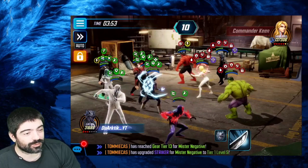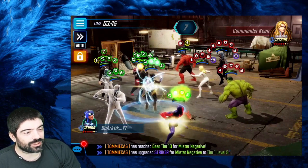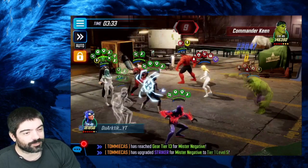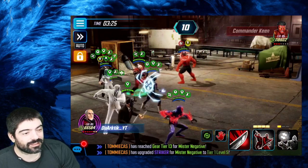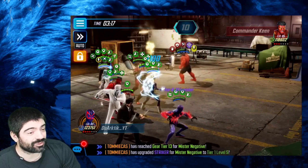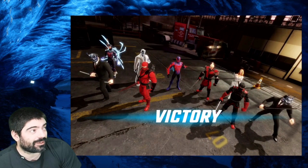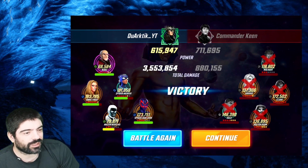We destroyed Dr. Doom instantly — it was scary. Then we ignored Red Hulk to attack OG Hulk, who had ability block spread from Cloak. That's the power of Mr. Negative — we apply all those negative effects to Cloak and spread them to OG Hulk. All those minions on the field are doing so much damage, super fast. Mr. Negative with his basic dealing 70,000 damage at level 75 is very very high. We completely destroyed a Red Hulk with teal gear.